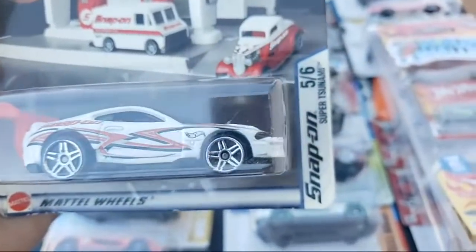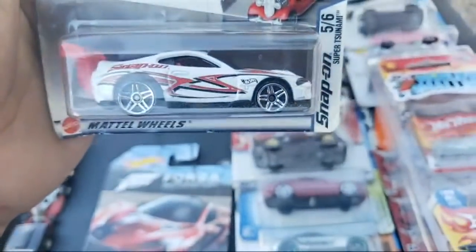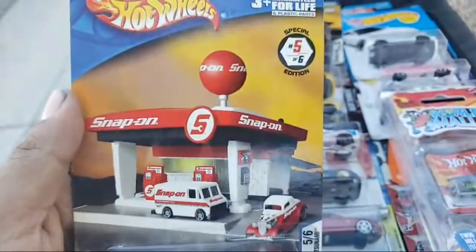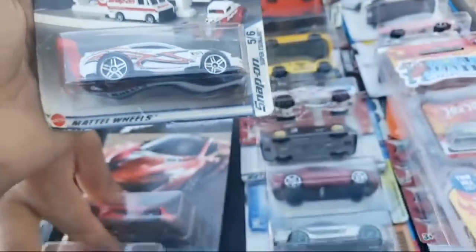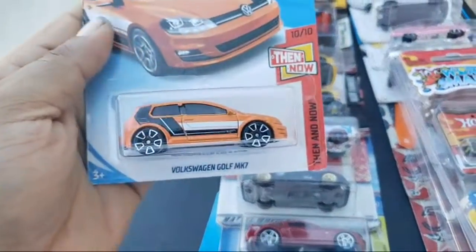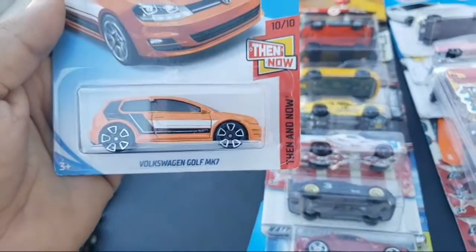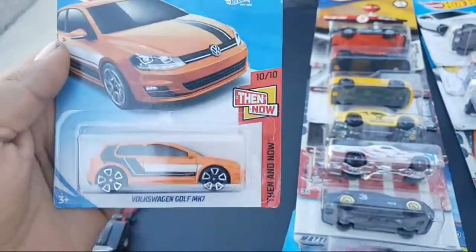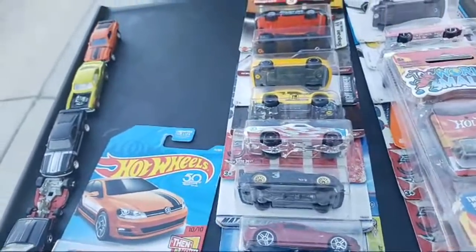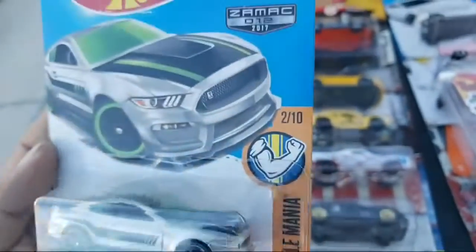This is another Snap-On. This kind of resembles a Supra — it's called the Super Tsunami, and this is from Snap-On. Let's see what else — Golf MK7, this is a different one. I got one from Devon on the trade box but this one I had already found. Now we have it and the Devon one, so the 2018 set is now completed. And Samac 4 Shelby GT350R — I'd seen this but always skipped it since we're not big Ford fans.